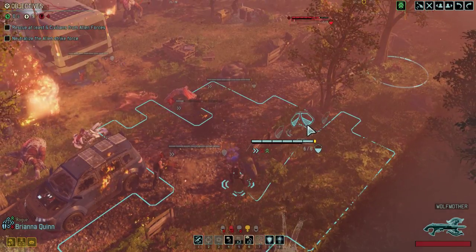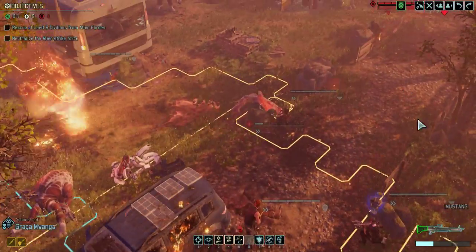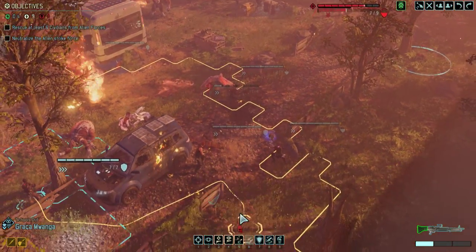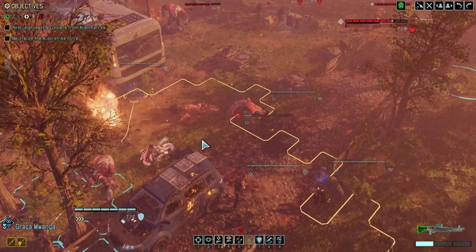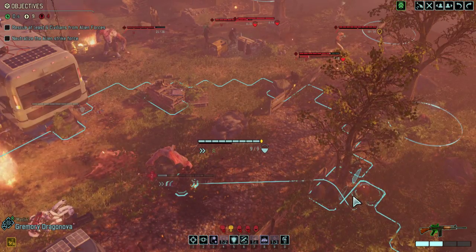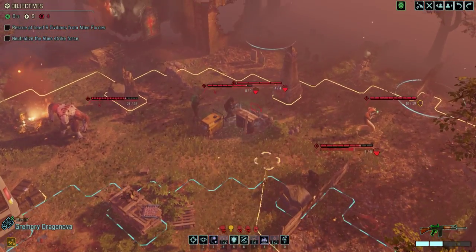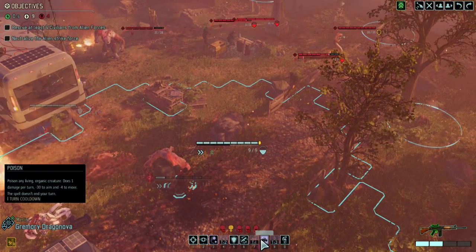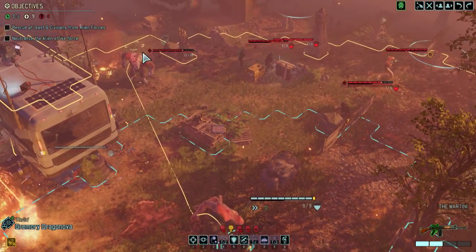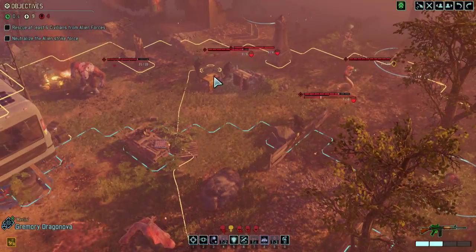So we have one free turn to do whatever with. We have one feared person to deal with as well. If I run up and grenade with Grimori, that'll get me two kills on the ones up there at least. Actually he doesn't need to run up — he can just grenade from here. Is that the best choice? Because then I'd also want to kill the Nausea, otherwise he's going to be flanking.